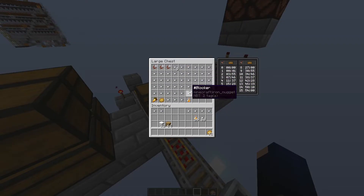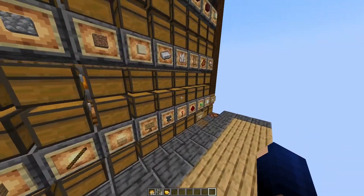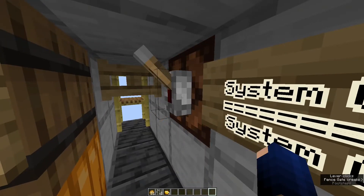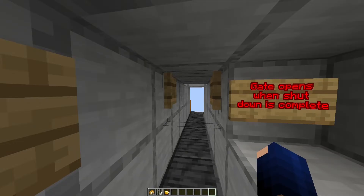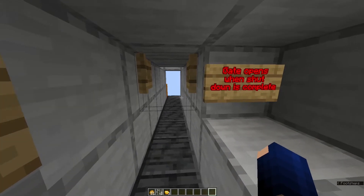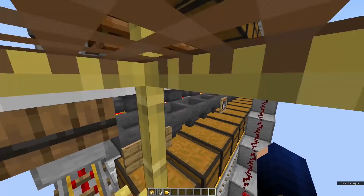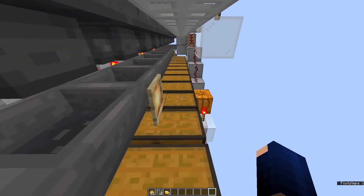So that's how configuration works. In the module there is a maintenance hatch where you can go down and turn off the system first. The gate normally opens immediately or within up to 30 seconds. It's really important to wait for the full shutdown of the system so there are no minecarts or items moving while you make configuration changes.